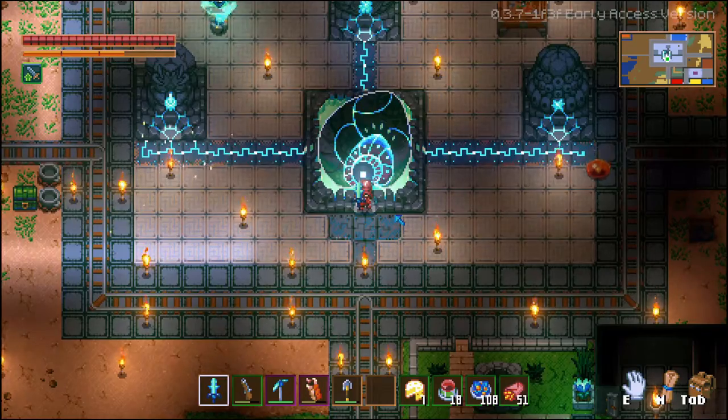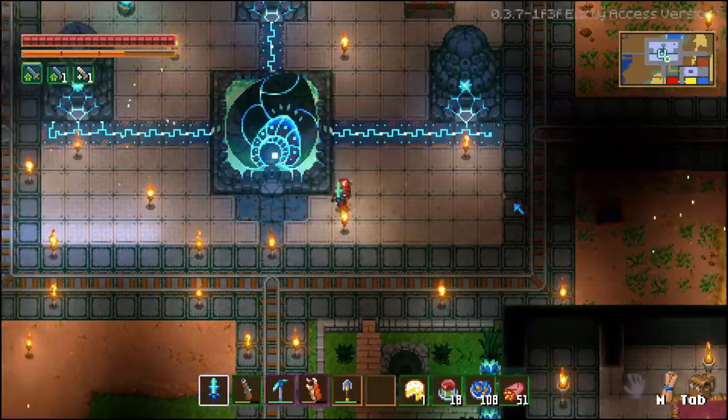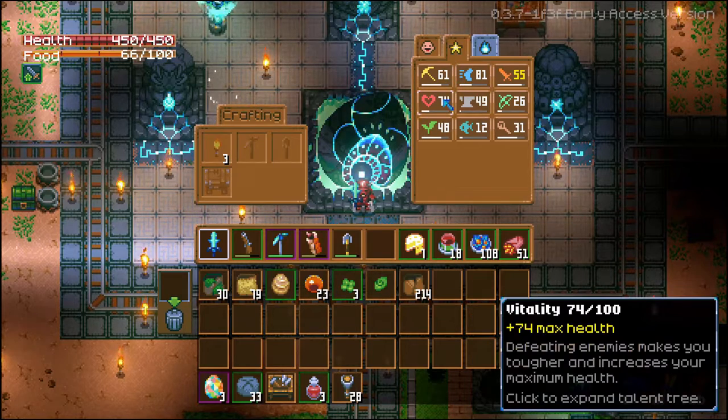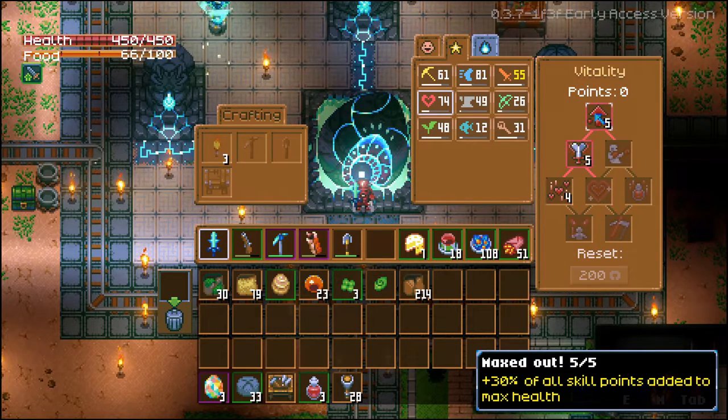The first tip I have is kill every enemy that you see for early HP boosts. This game has a skill system, and basically for every enemy that you kill you get extra max HP. One of your very first skills that you get gives you 30% of all the skill points you earn added to your maximum health. As you can see here, standing in my in-game gear, I've got 450 HP, which is actually pretty decent.